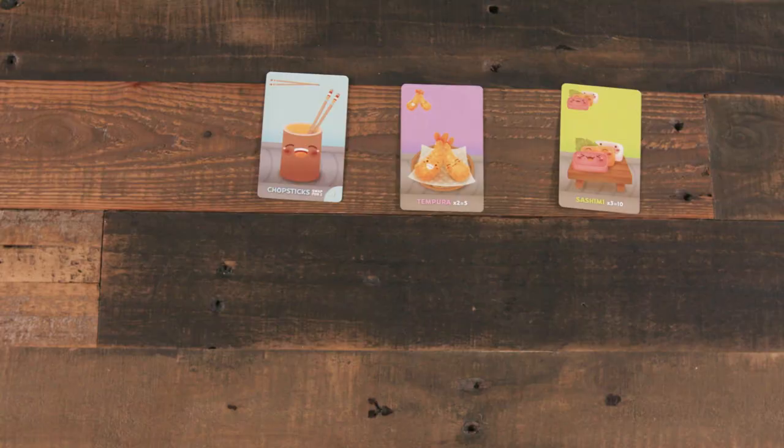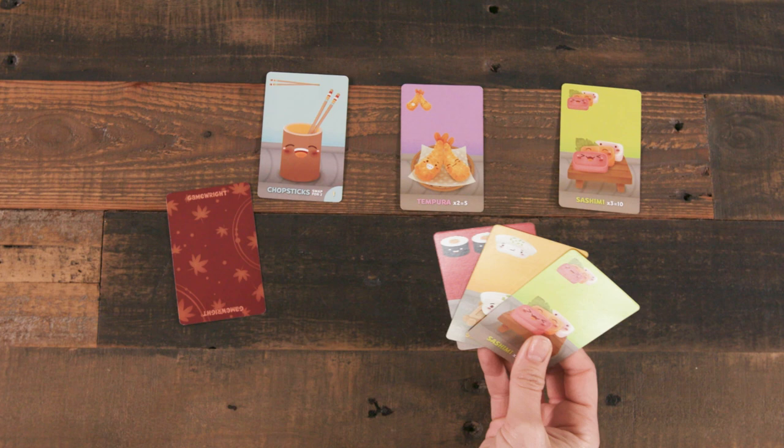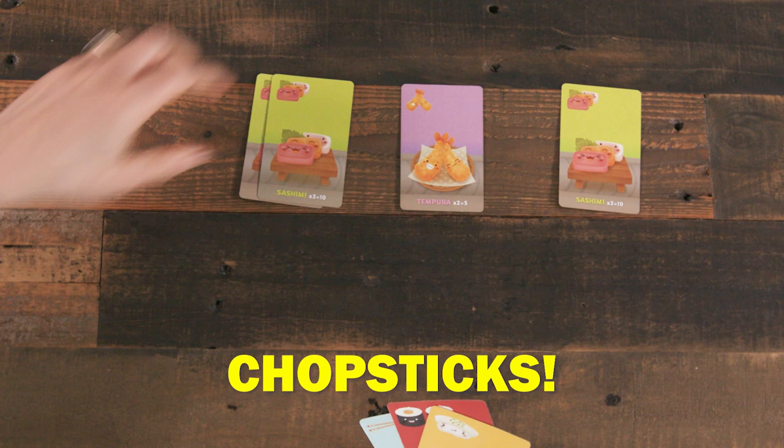Chopsticks are a special card that do nothing when played, but give a player a bonus action on a future turn within that round. If you already have Chopsticks in your tableau, on a future turn you play a card, then when revealing, you yell 'Chopsticks!' Put the Chopsticks card back into your hand and play an additional card from your hand into the play area. Now that the Chopsticks are back in the hand, it's the correct number of cards for the next player. Any unused Chopsticks are worth zero points at the end of the round.